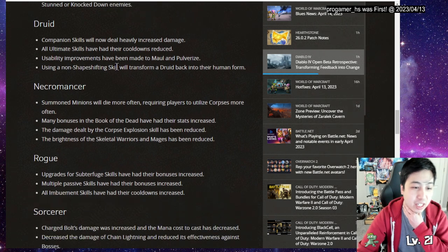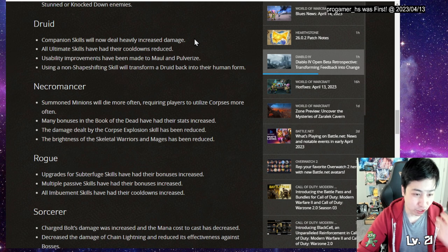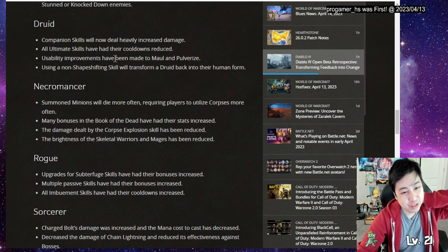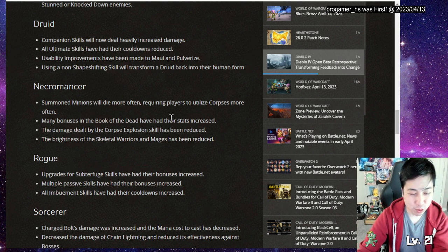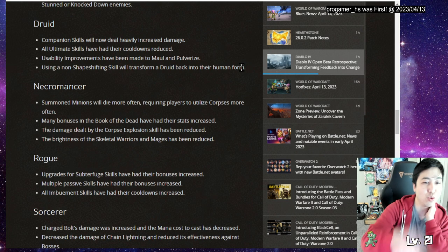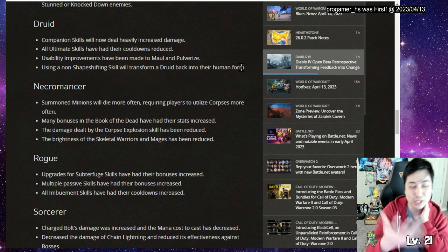Companion skills have been buffed with increased damage, so minion builds feel better. All ultimate skills have cooldowns reduced, which is great. Reasonable usability improvements were made to Maul and Pulverize. Using a non-shifting skill will now transform a Druid back to human form, except for skills like Ursine Bloodrock where you actually stay in Werebear form.